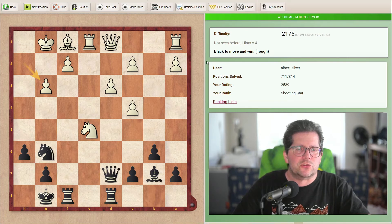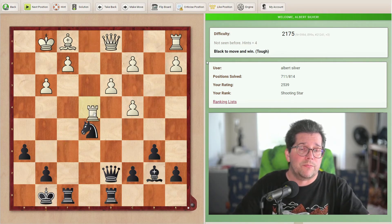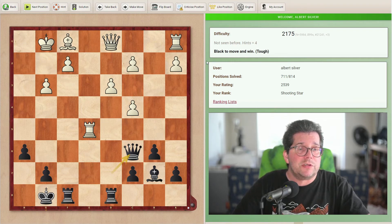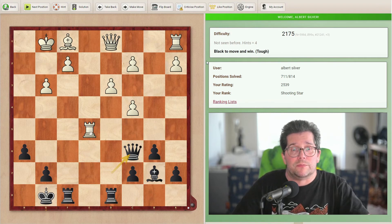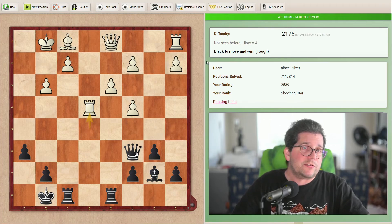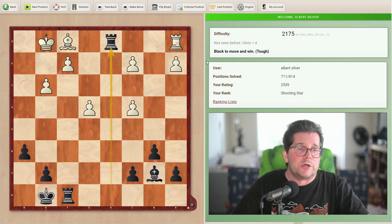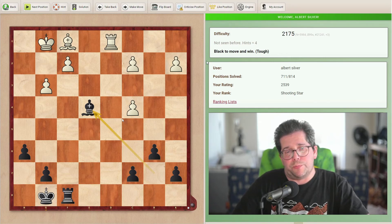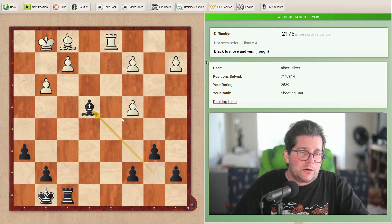My first initial solution was knight takes e5, rook takes e5, queen c6 threatening mate on h1. I didn't see a lot of defenses against queen h1, so I thought rook e4, then queen takes e4, pawn takes e4, rook takes d1 taking advantage of the pin, rook takes d1, bishop takes e4. We've gotten back a pawn, but white started with six pawns and black with five, so getting back a pawn is not that big a deal.